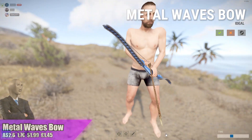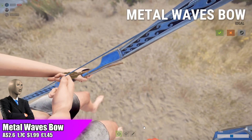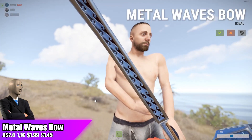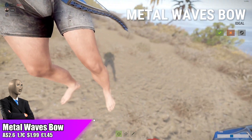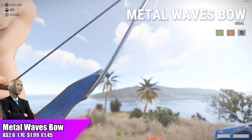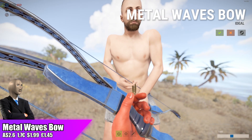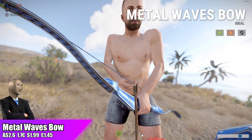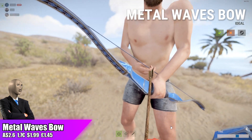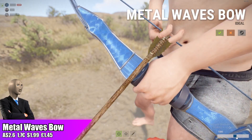Moving over to the metal waves bow going for $2.60, which is the standard store price for tools, weapons, and bows. It's got a cool blue shiny effect on it and looks pretty sick, but we do have two out of four pages of bow skins below $2.60 on the community market. I don't think this is going to be a very safe investment and there are other skins where you can make a lot more money. I'm not going to recommend investing in the metal waves bow — if you want to pick it up, I'd recommend getting it off the community market instead.